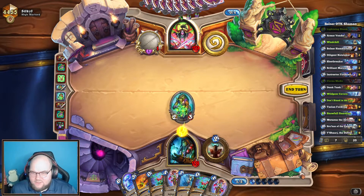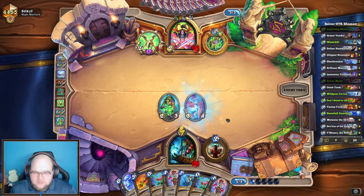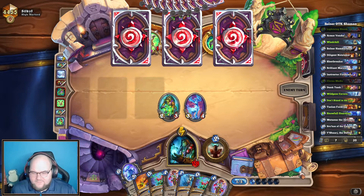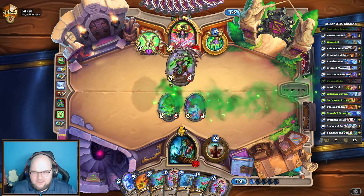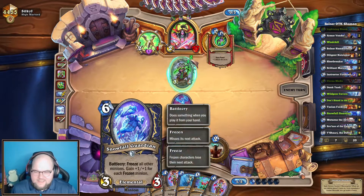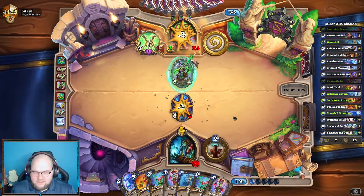Now we'll just Wild Paw Cavern, which is good because we might be able to keep their face frozen as we lead up into this. They're not playing a lot of minions so my Snowfall Guardian doesn't look like it'll get a lot of value; however, I may play it if I draw a Dunk Tank. It's immune so it won't get frozen from that — I guess I will play it. It'll freeze their one minion as well as corrupt both of my Circus Medics.